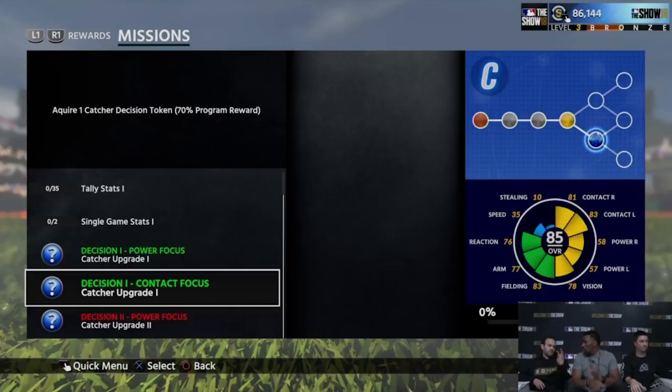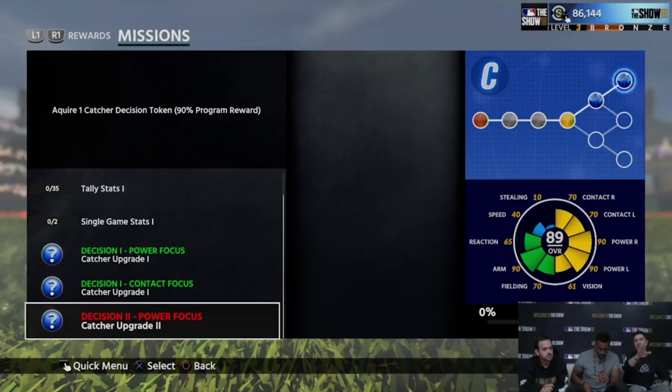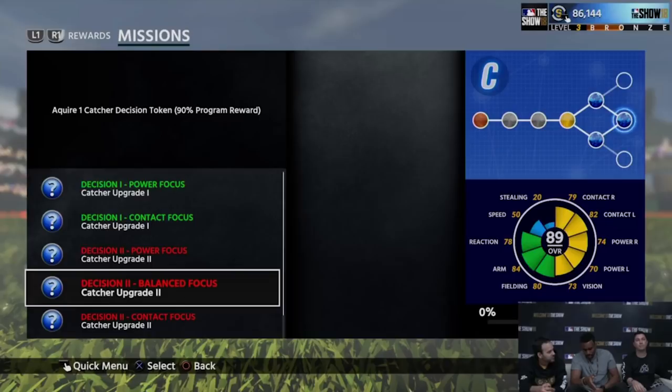The max overall for a creative player is 89, and then you can add equipment on top of that — so you can decide to double down on power or contact with equipment. Another key distinction from last year: before, you were just feeding cards to get that guy to 99 and then start playing him. This year, you've got to play your guy from day one to start working on his program so you can get to this decision tree. You can't just wait — that 70 overall catcher needs to go in the game.